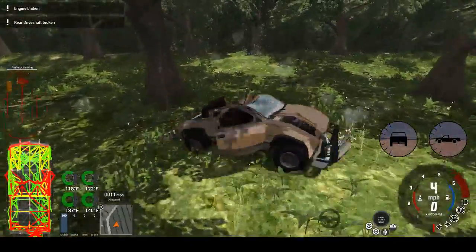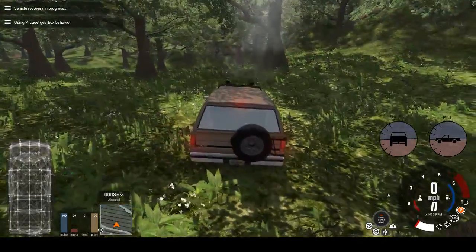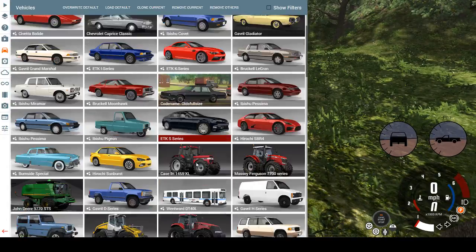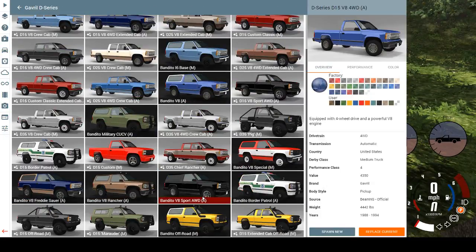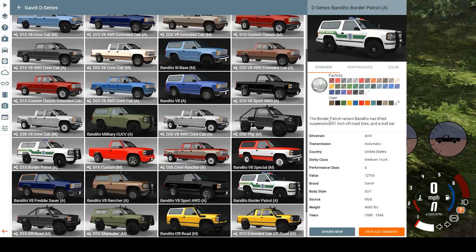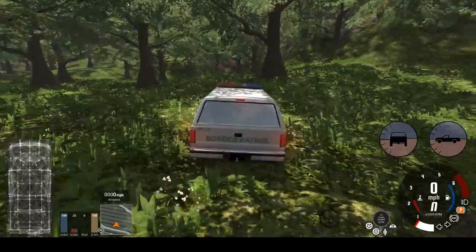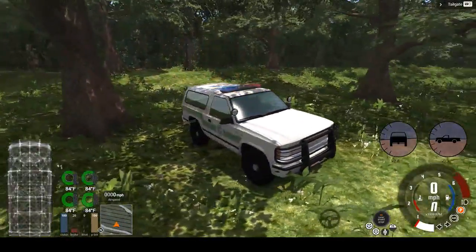This looks like a nice place to drive a Bandito, but it's kind of closed in. We're going to spawn up the next version — the Border Patrol variant. The Border Patrol Bandito has lifted suspension, 31-inch off-road tires, and a bull bar — not a factory-installed brush guard like on the previous model. It's got sirens and lights.